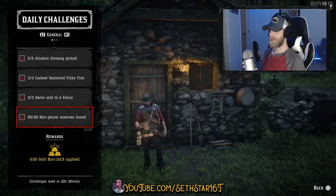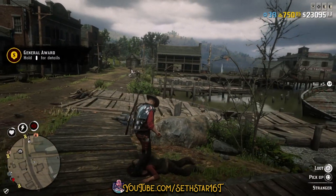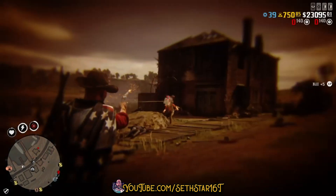Number 4: Non-player enemies looted. Any red NPCs will do, including aggravated locals and the law. Fire off a couple shots in Van Horn and get to shooting and looting.